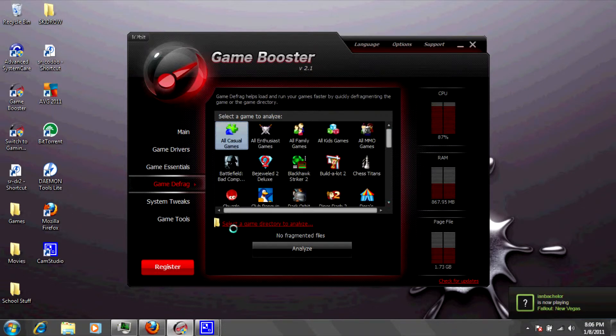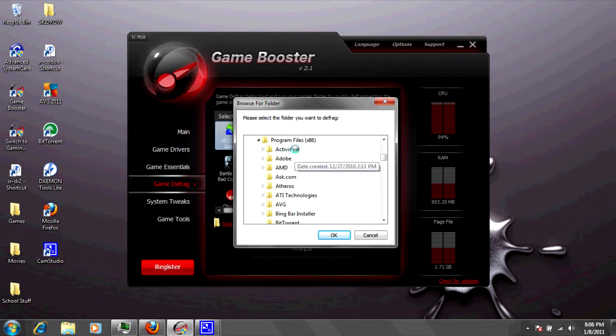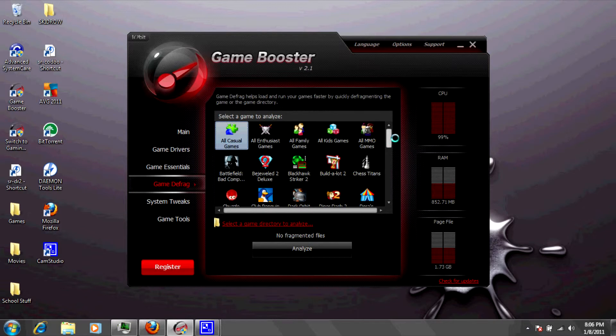Basically you're just going to click on 'Select a Game Directory,' then go to Computer, Local C, and then Program Files. I recommend this directory just because it will contain most of your games. But if there's a specific game you want, just go to the install directory and then click OK. I'm not going to do this because it takes a while, but just for this demonstration I'll show you this one which I already have defragmented. It'll say no fragmented files, but you'll see that it decreases your RAM and stuff.